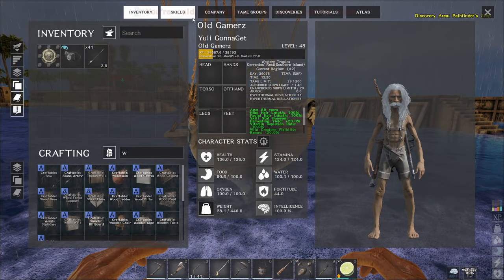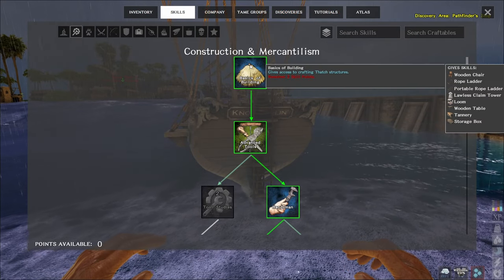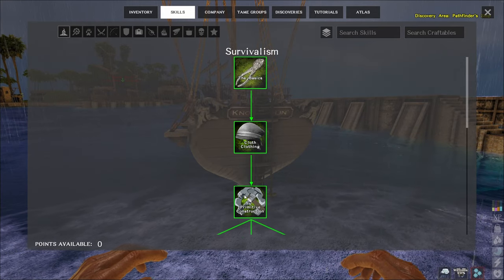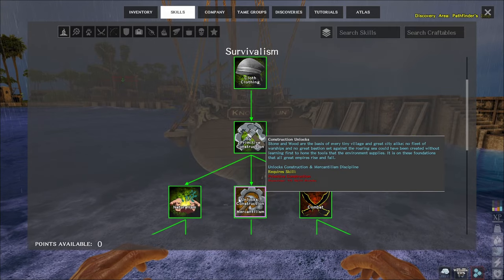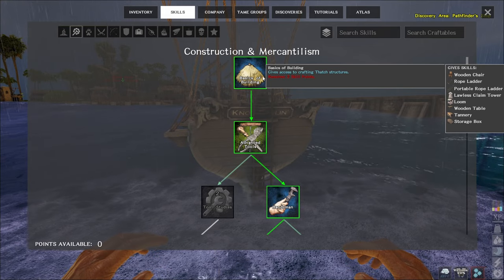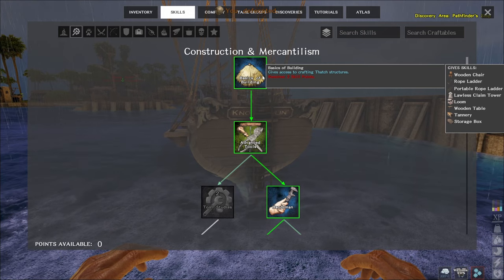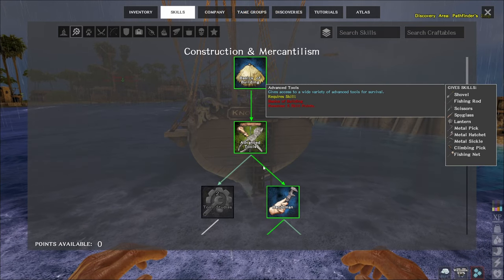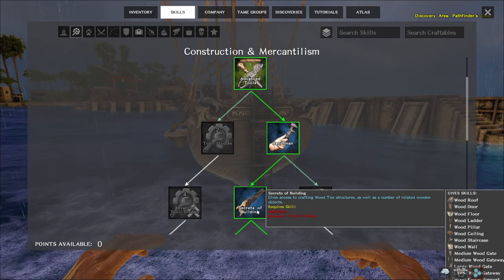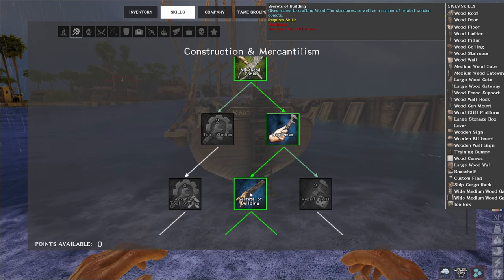Here's what you're going to need. Under Construction, you need to be able to build the Loom, which is under Basic Building. Primitive Construction unlocks, then Construction Mercantilism, then Basic Building — and you get your wooden chair, rope, loom, tannery, and storage box. You've probably already done this because you'll want metal tools and all that. You'll also need to come down through Handyman to Secrets of Building — again, probably done this — so you can build in wood and get larger storage boxes. These points come pretty quick as you rank up beast mastery; put your points next into building.